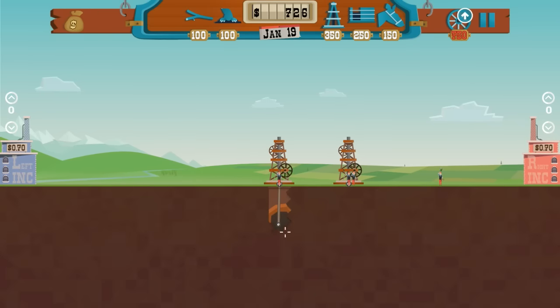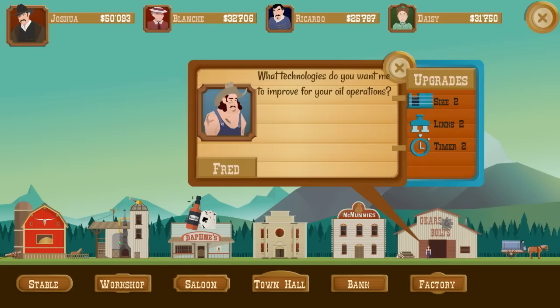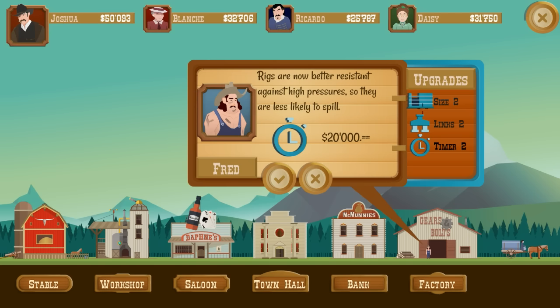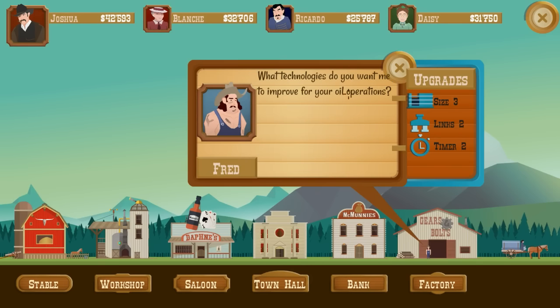In Turmoil you play as one of four possible characters trying to set up a successful oil drilling company around a sleepy town during the 19th century. Part strategy game, part puzzle game, Turmoil offers a mix of careful planning and rushed problem solving during the span of a campaign where the ultimate goal is to emerge as the town's most prominent oil entrepreneur and roll around in your hard earned riches.